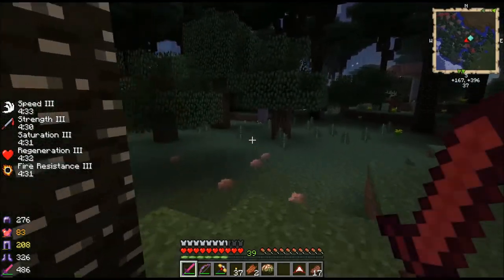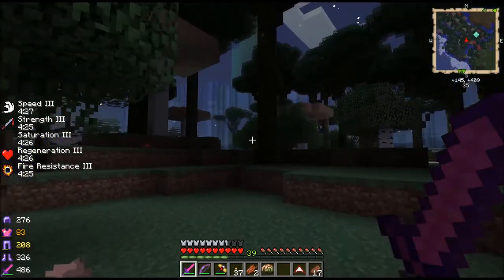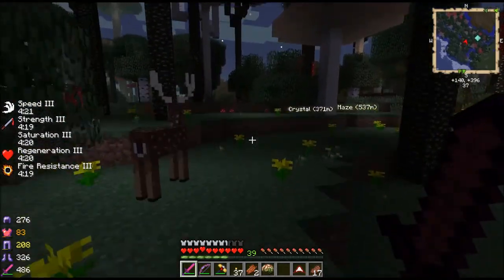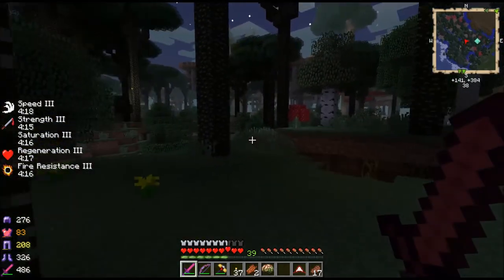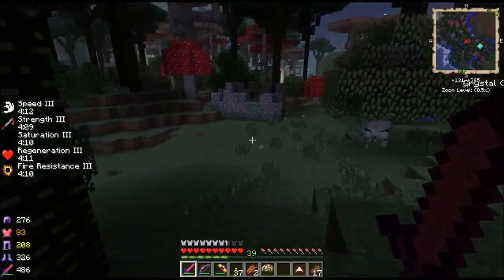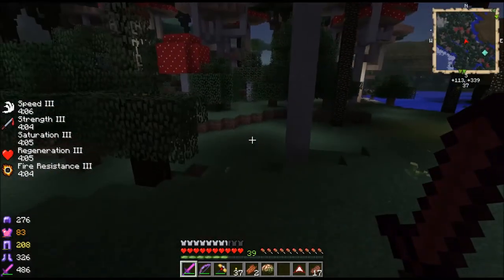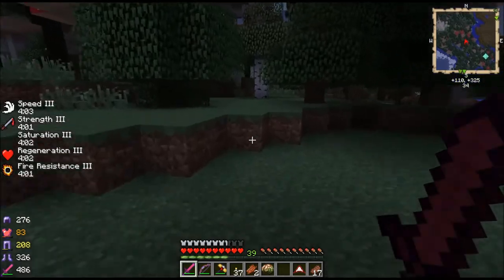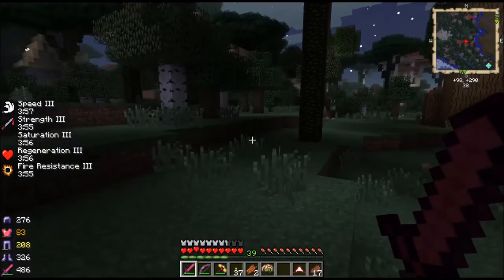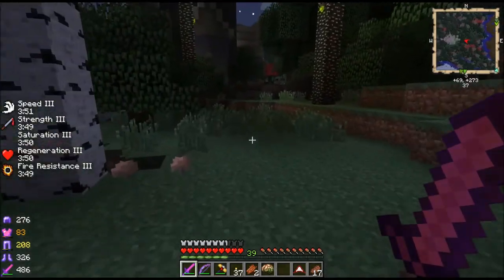When you go through portals, all your buffs don't really carry over. Maze crystals. It's going the right way. If you double tap forward, you modify your speed, so that when you release it goes back to checking for your Speed 3.